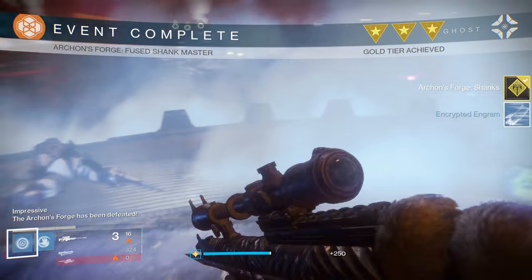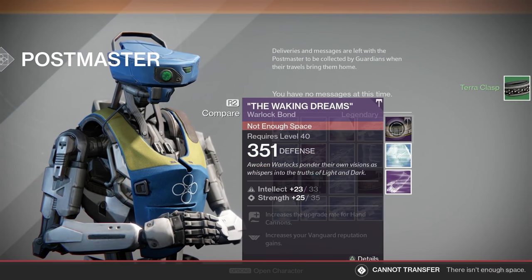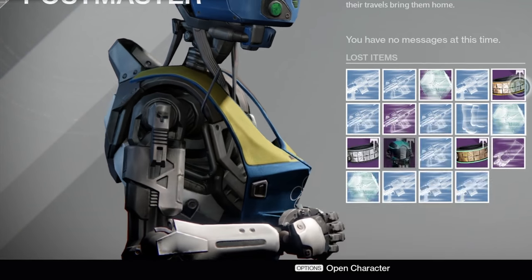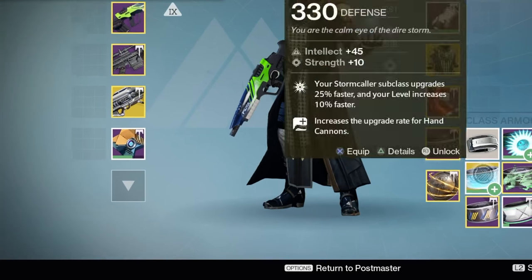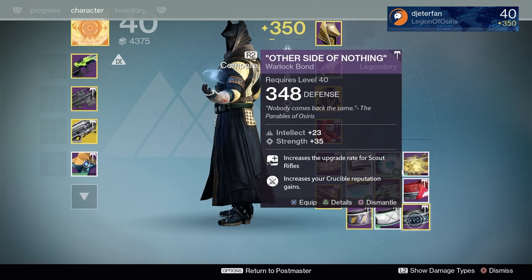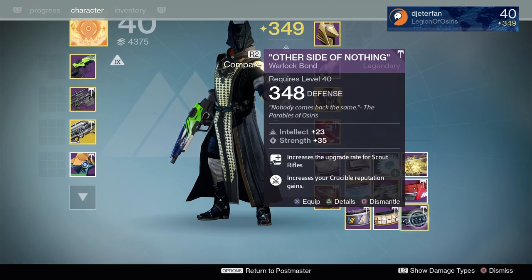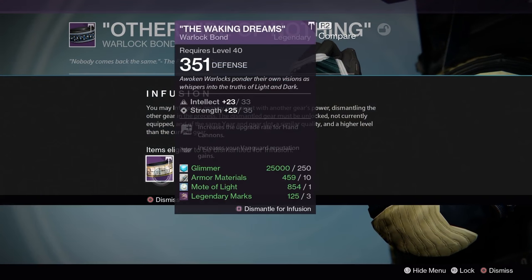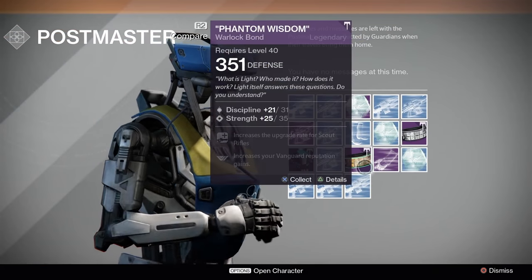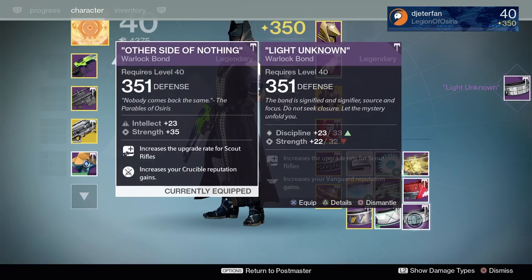After the hour and a half was up, I had completed the book progress and was in the tower with a completely full postmaster. It was actually to the point where I was deleting engrams off my character just to be able to pick up more, and my entire inventory was completely filled with engrams as well. After about an hour and a half, I only raised about three or four light levels but I was at 350, so to grind further you do have to do some other stuff. But I was able to complete the book and get a ton of engrams, so this is definitely a great way to get gear, especially if you're at a lower light — this will be one of the easiest ways to get up to 350 light.